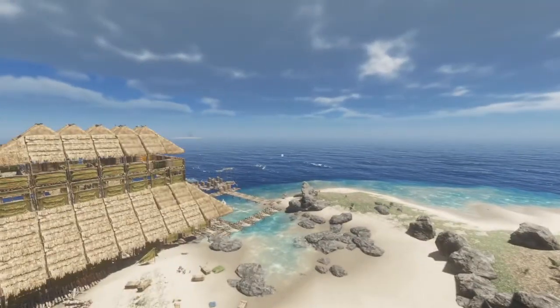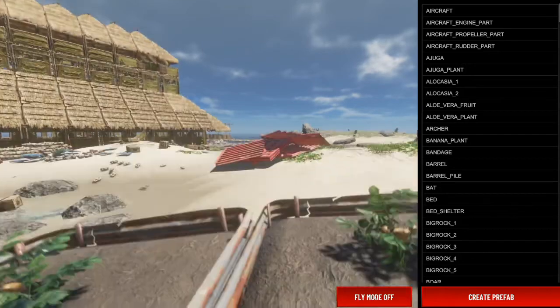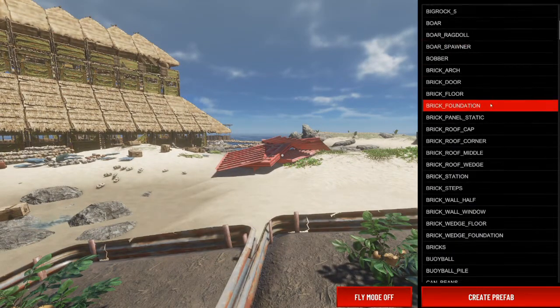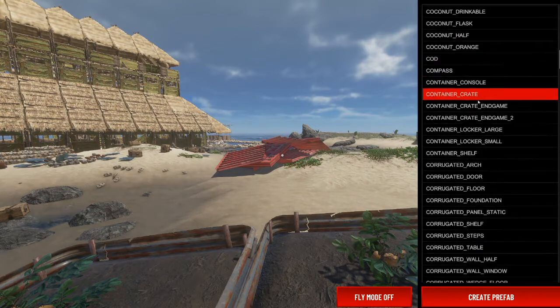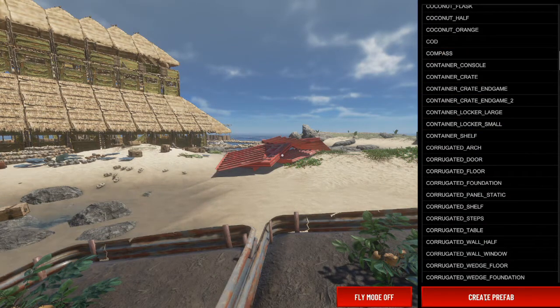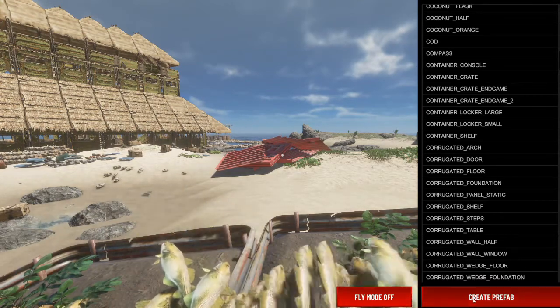Fly mode is on. You can turn fly mode off and I fall back to the ground. And then this list we've got here is everything you can spawn in — basically just click on the one you want. Let's go for something a bit smaller — some cod — and then press the create prefab button. You should see it spawning in down there, so you can just keep spawning as many in as you want, basically until you crash your game.